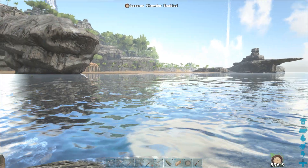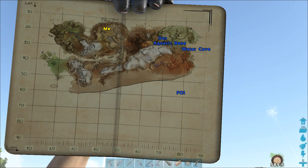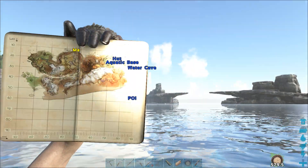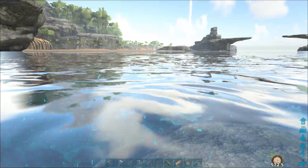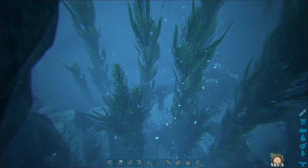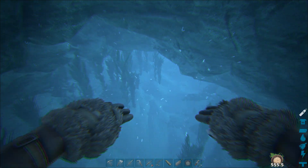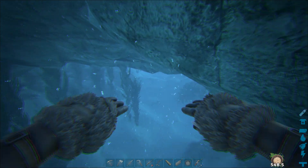Alright guys, here we are — the light at the end of the tunnel. That was the longest swim I've ever done. It would have been so short on an Ichthy or something. You can see how far away that is from the castle — that is an insane distance to swim. Holy crapola. So this is one of the exits. It's just hidden in between these rocks. I'm gonna go back in and see where that other direction goes to the right — I think there's two waterway exits.